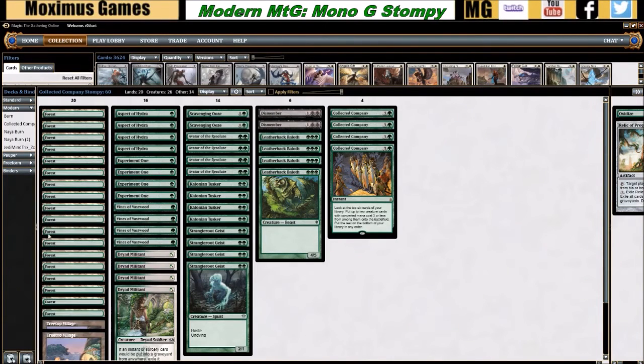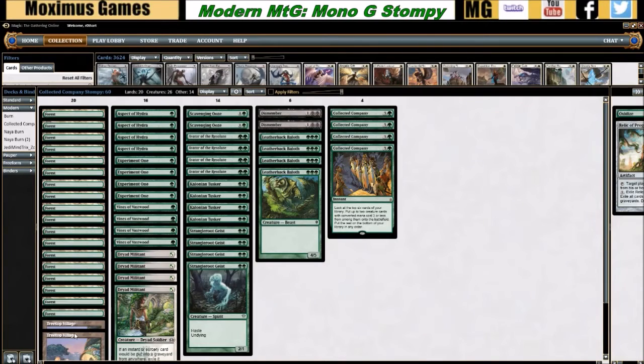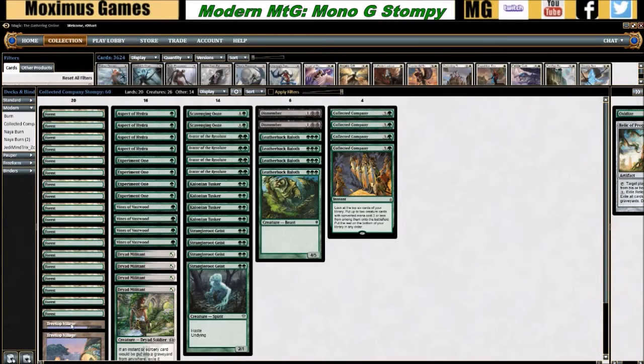We have 20 lands because we are an aggro deck. The only variable in the land base is that we're running two creature lands in the form of Treetop Villages, which are super efficient — two mana to make a 3/3 creature with trample until end of turn. That's one of the better man-lands in the format, especially in a mono green build, though it does get outclassed by Stirring Wildwood or other Zendikar block creature lands.